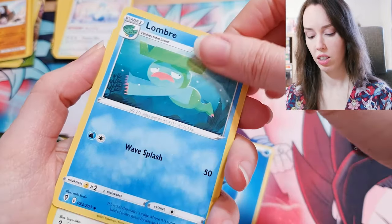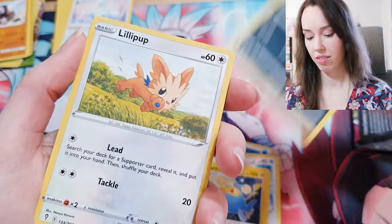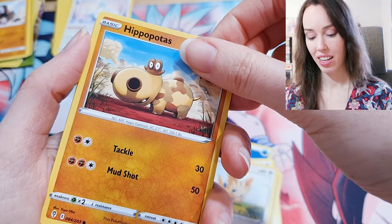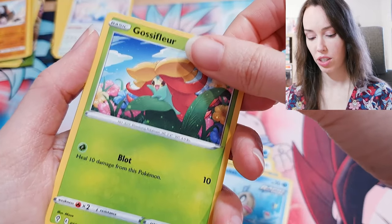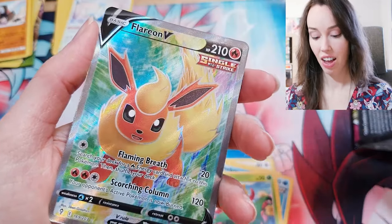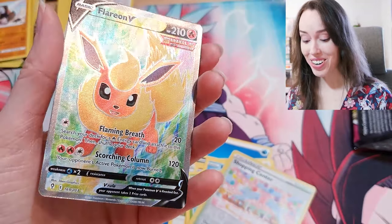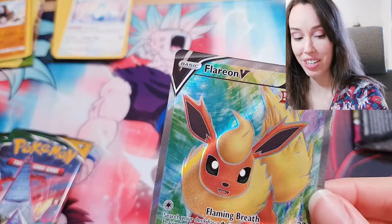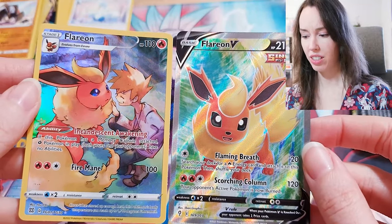Water Energy, Lombar, Fletchinder, Lantern, Nickit, Lillipop — so adorable. Hippopotas, Phoebus. Oh — oh — okay. Gossy Fleur, Shopping Center. Wow. No way. Oh my goodness. Flareon V! Wow!